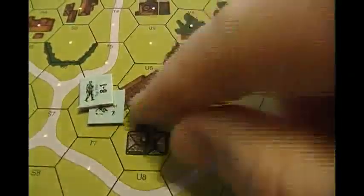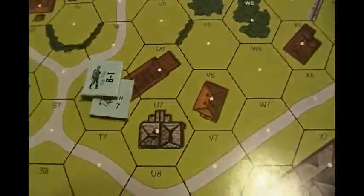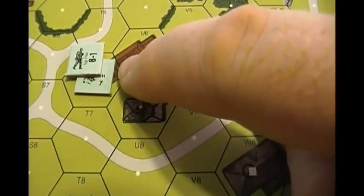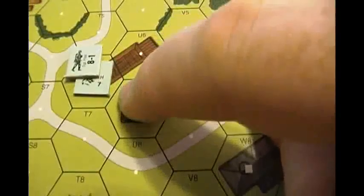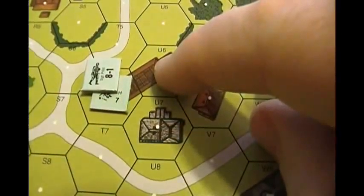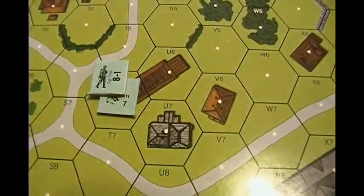Now, regular rallies are pretty simple. If you have a leader with a guy, this guy needed a seven before because his base morale is seven. He gets plus one for being in a building or woods, so he needs an eight. But he does not get the minus one for being without a leader, because he has a leader. This leader is a negative-one leader, so it makes it even easier — seven, plus one for the building is eight, plus one for the negative-one leader makes nine. So all he needs is a nine to rally. He easily rallied.